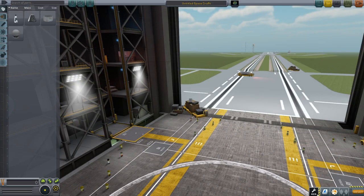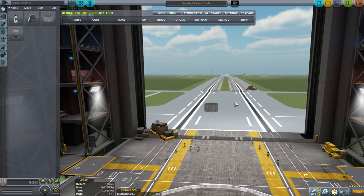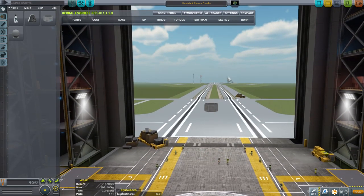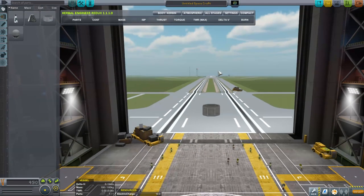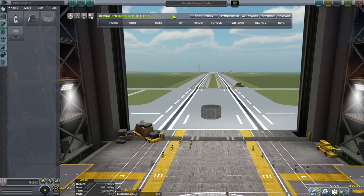Here we are in the VAB, and you'll notice a little icon that says KER — that's for Kerbal Engineer Redux. Most people agree it's the first mod you would want to use, because it handles a lot of the calculations you should do to figure out if your rocket can do what you want. It will take care of those calculations so you can just look at a glance to see whether the rocket is going to work out. You can do all these calculations by hand — the equations are fairly straightforward — but it's handy to have it done for you as long as you understand what's going on.